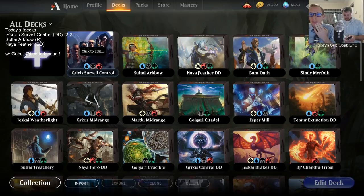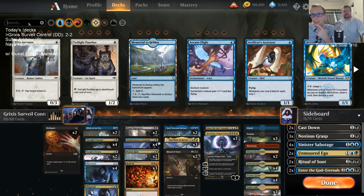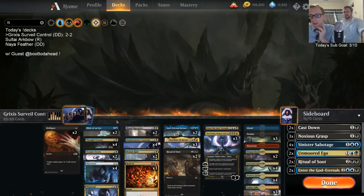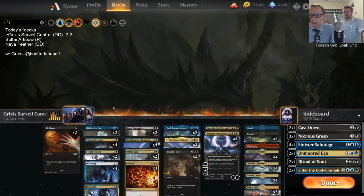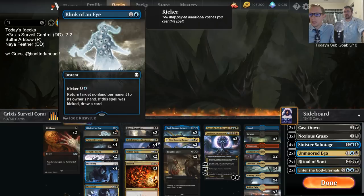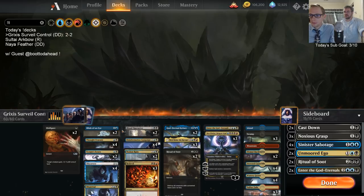I needed Nicol Bolas to just resolve — that's my only hope in this matchup. That's the Dragon God, that's my only hope. We end the match. There were things I liked about the deck and things I didn't. I was interested to try Blink of an Eye and Blood Operative, but neither card looked very good. Legion's End feels like a removal spell we just need to have at two mana.